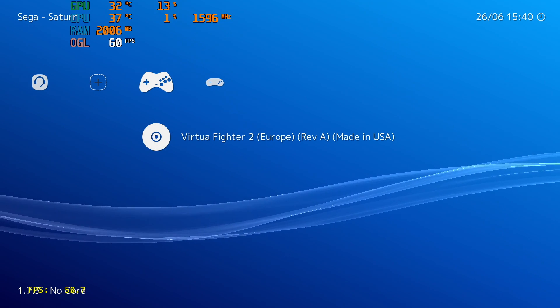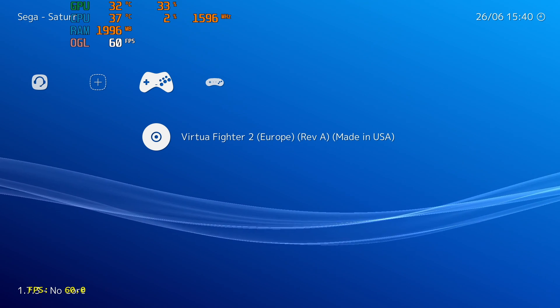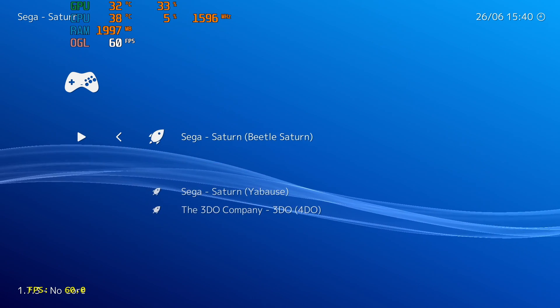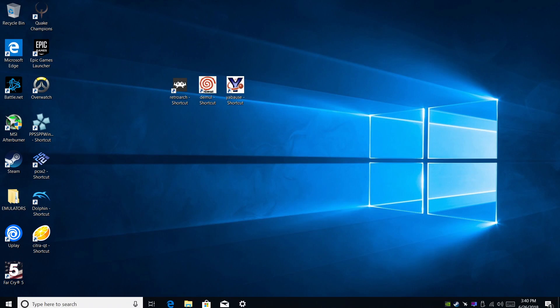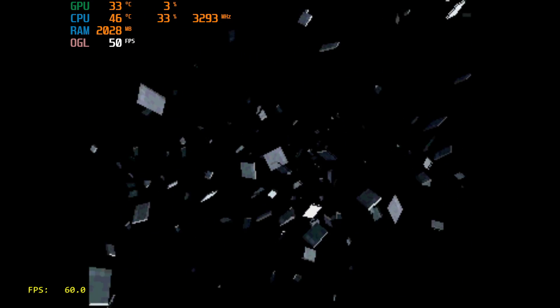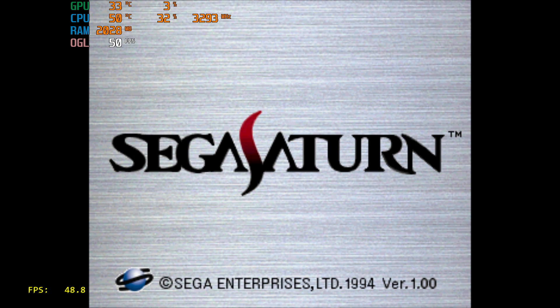I wanted to test out two of the main Sega Saturn emulators out there. First up, I'm going to be testing out the Beetle Saturn core inside of RetroArch — this is actually just a port of Mednafen. It does take a pretty fast CPU to get this to run properly or at full speed. The next emulator I'm going to be testing is Yabause. It's one of my favorites — I know it's not as accurate, but it does a great job on lower end systems.